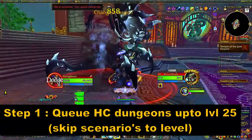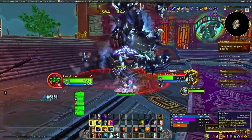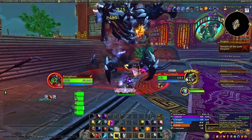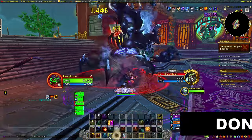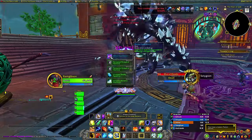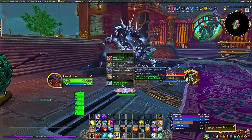Hit the dungeon finder tool and queue for heroic dungeons and run those at least until level 25. One key thing to remember when running dungeons is not to loot the XP tokens rewarded from killing a boss. Let those go straight through your mailbox and then when the time is right, we'll open them up all in one go.